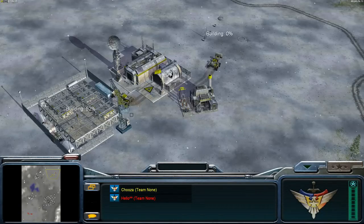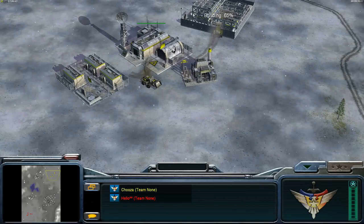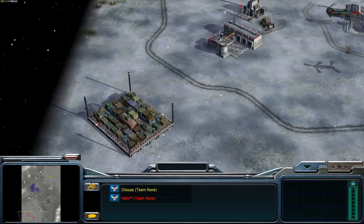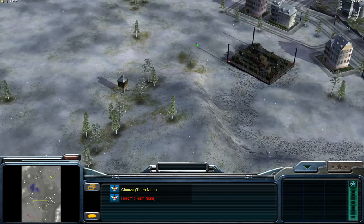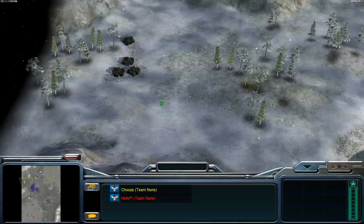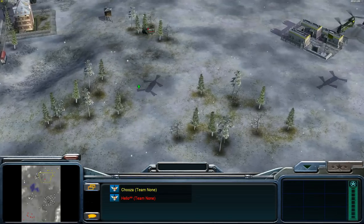I don't really know either of these players so not sure how high a level it's going to be, but remember not every replay is going to be super high level. This map is pretty cool and it's one of the original official maps by EA Games. You've got a main supply in the base for both players, then a secondary expansion, and a fourth supply worth around 3750 each — almost 16k total across the map.